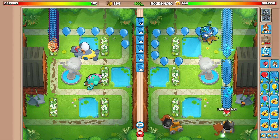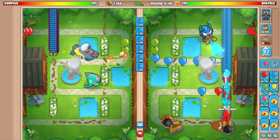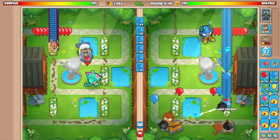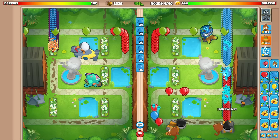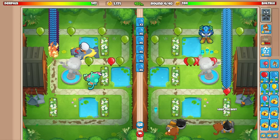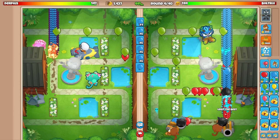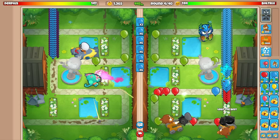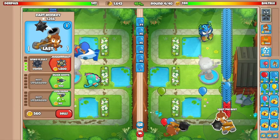I've heard so much hype about this tower in my comments — everybody says the crossbow master is the best fifth tier upgrade on the dart monkey, so it better live up to its hype. I literally have no idea how good it's going to be; I don't have much experience with the bottom path crossbow at all.